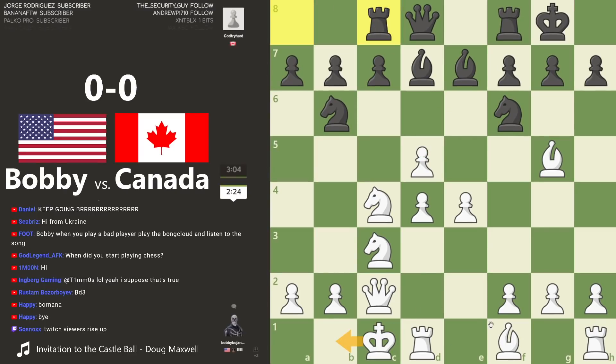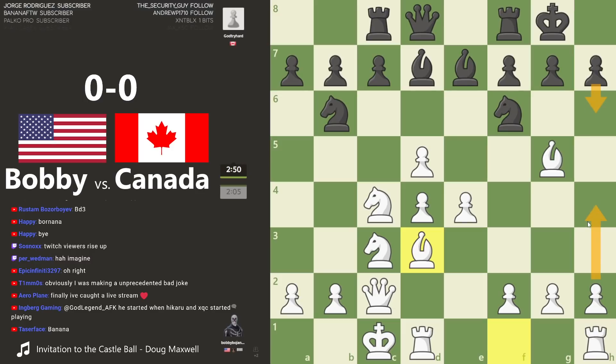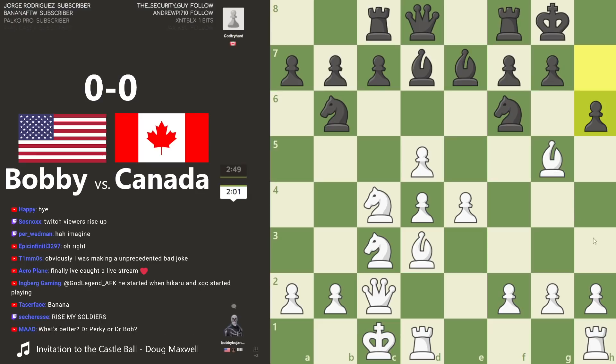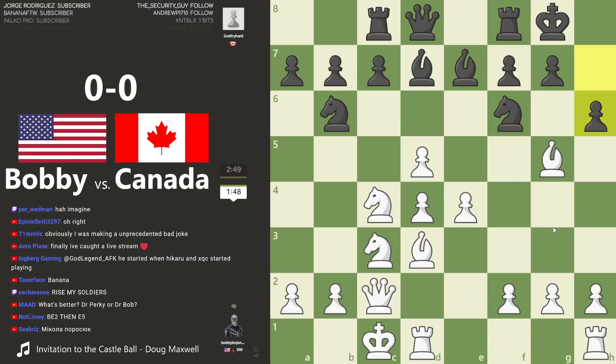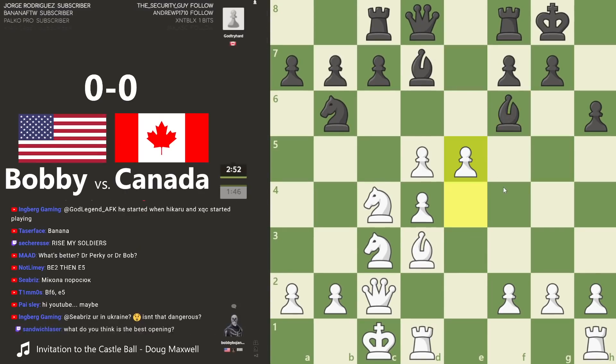Maybe I should move my king over so I don't get tacticked. This looks like it could lead to things. If this, I'd probably consider this, or just this — probably I'm just taking here next. I think this honestly. I don't know if my pieces are set up right for this but it looks like a good idea. Yeah, it's not really the way I want to throw the game, I'm being honest.